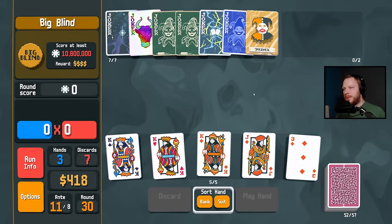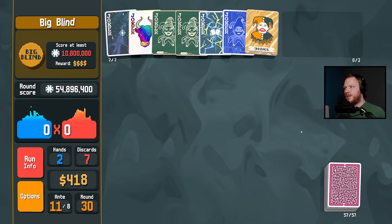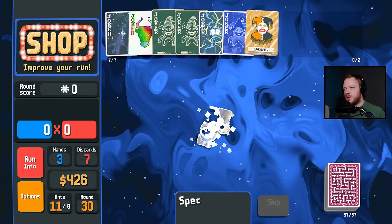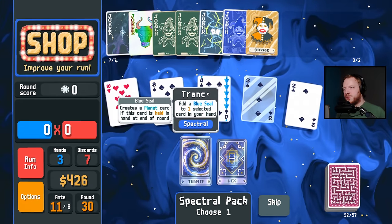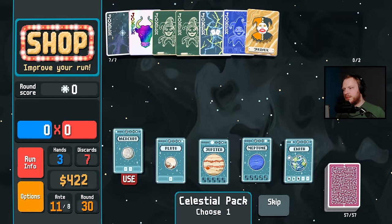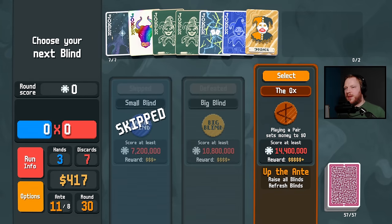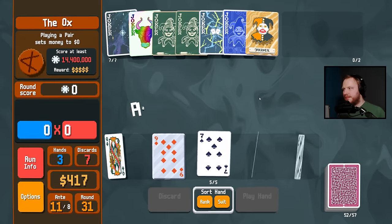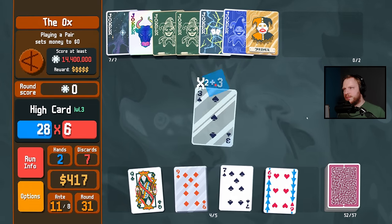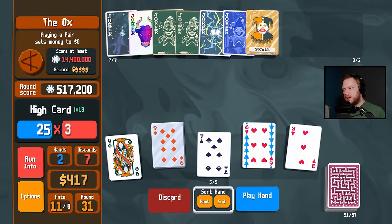Love to see it. 54 million points. Add polychrome to a random joker, destroy all other jokers — absolutely not. Playing a pair sets money to zero. Half a million is not a lot.